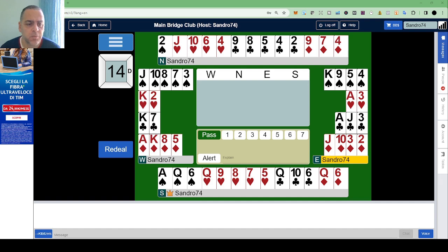Let's get started. Everybody here is not vulnerable. The dealer is East. East has 8, 11, 12, 13 points. He is going to open one diamond with a balanced hand. We open the longest minor, in this case diamonds.